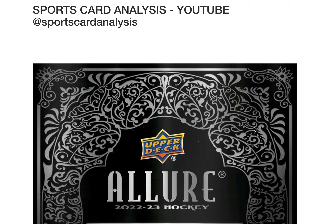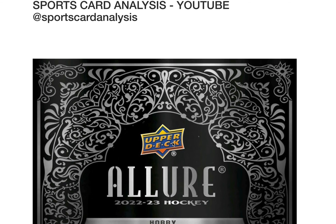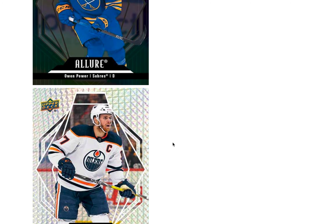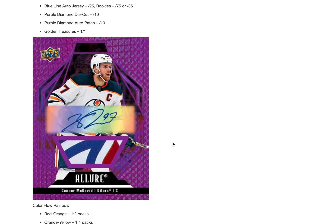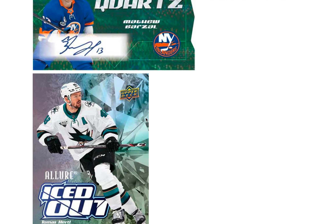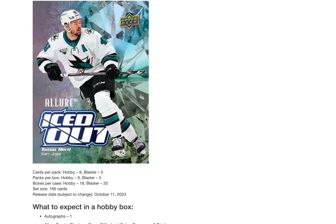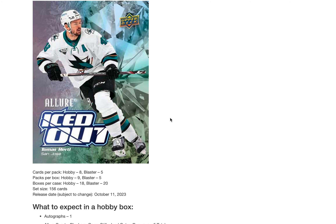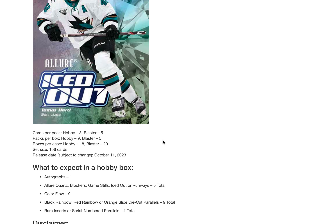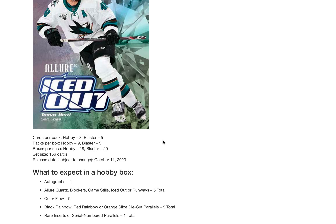Today we're looking at 2022-23 Upper Deck Allure Hockey. I'm not going to go over this product in insane detail like I used to — I'll just scroll through some examples so you can see some of the parallels. Check Please looks pretty cool. And really what this is, is kind of like a chrome-style Upper Deck card — kind of like Topps Chrome or Panini Prizm. It's got a really cool look with lots and lots of parallels.